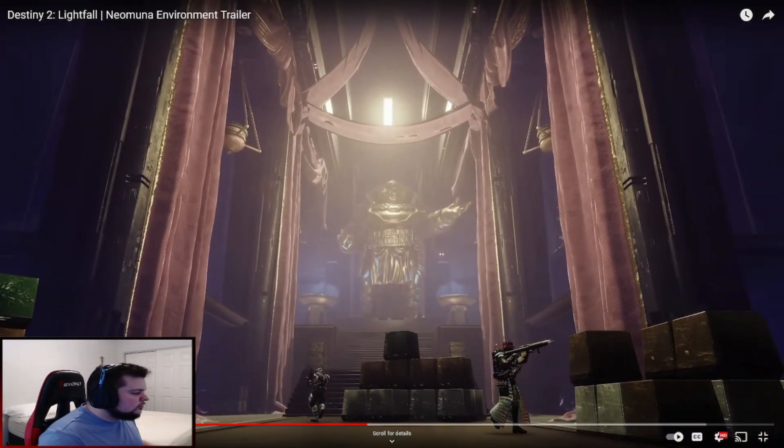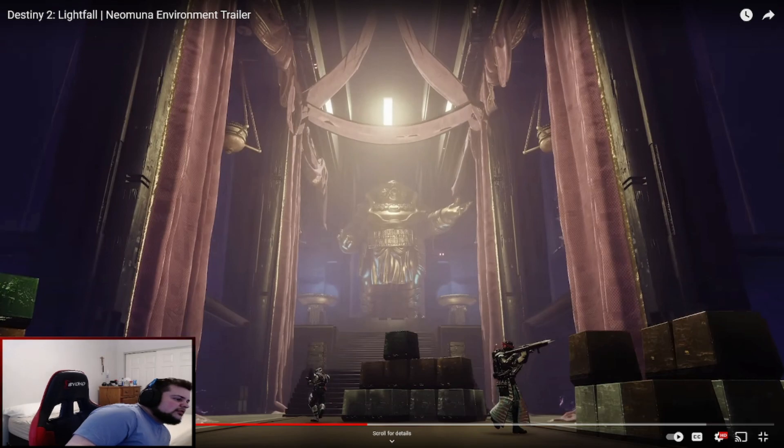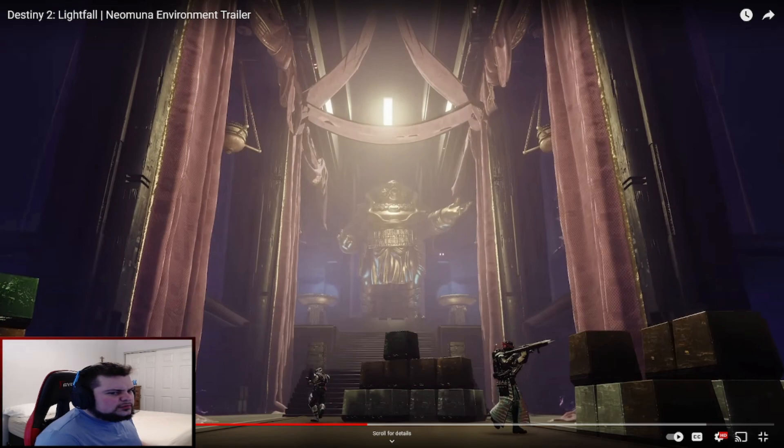Okay, so looks like we're getting inside Calus's pyramid ship. This is kind of giving me a little bit of the Menagerie vibe — I think that's what it was. It was like a season right before Shadowkeep.